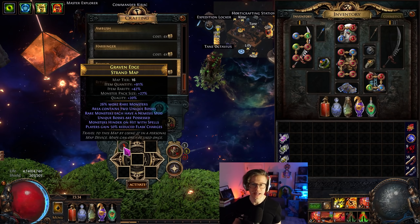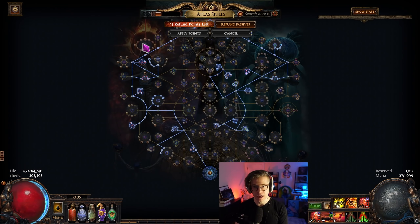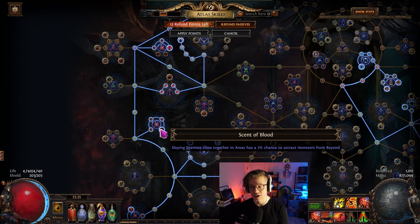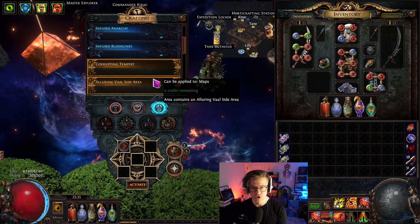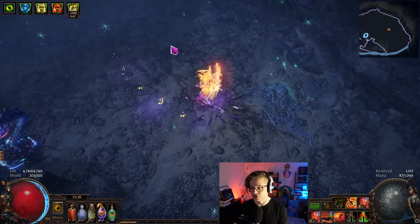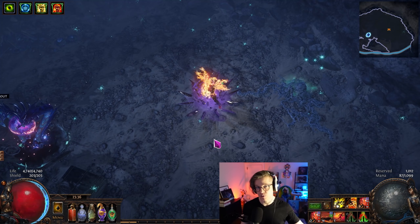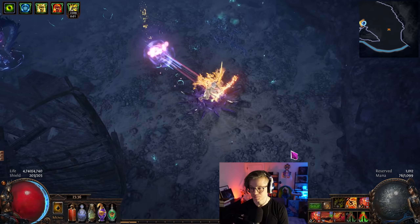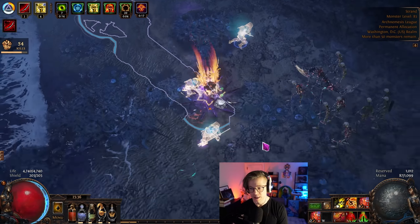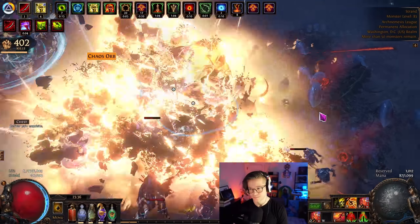To keep the video length shorter, we're going to run a tier 16 Strand rolled to 91% quant with nemesis. I'll put beyond on it — I also have a bit of baby beyond from the atlas nodes, which I call 0.5x beyond. Combined with the map device beyond, that's about 1.5x beyond total. The play style: steel skin on left click, periodically use enduring cry, use cyclone to hit monsters quickly and kick off rampage, get the dervish out of your hands, then just start blasting — holding Q and periodically left clicking.